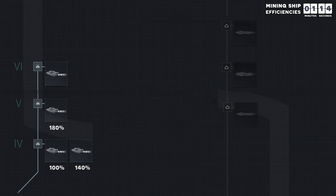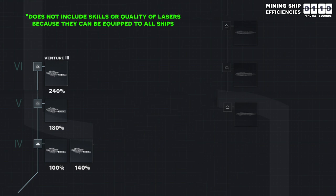The Venture 2 is 80% more efficient than the Venture Trainer. Of course, as you increase your skill level and quality of your lasers, you will experience even more efficiency, but I am not factoring that into these equations.